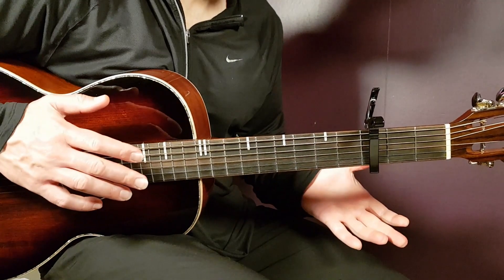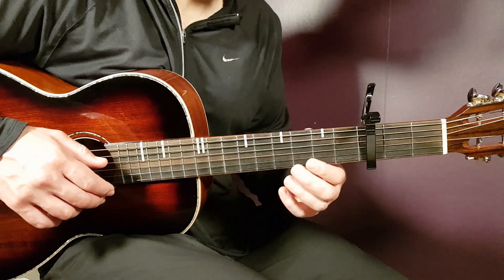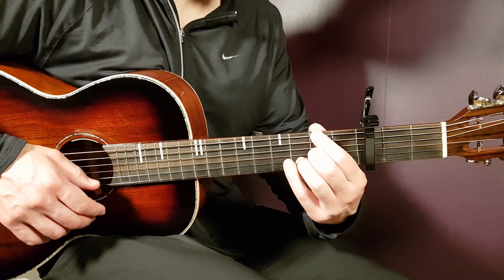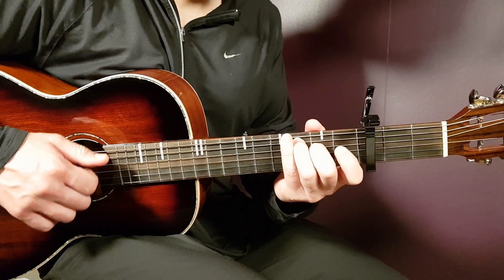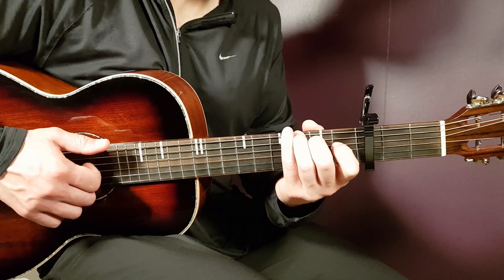Then you go back and play the first part again. And when you have the second ending, you play the same way as the first G — down, down, clap, down. Then C: down, down, clap. Then G: down, down, clap, down, down, down, clap, down.